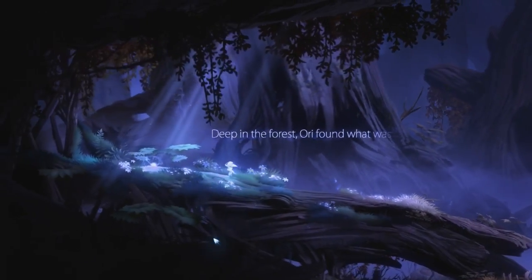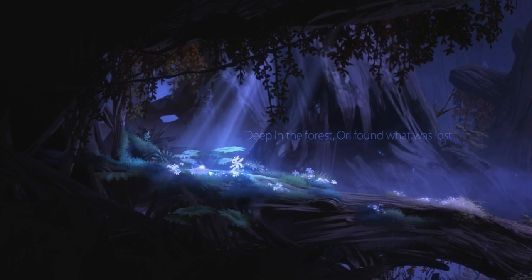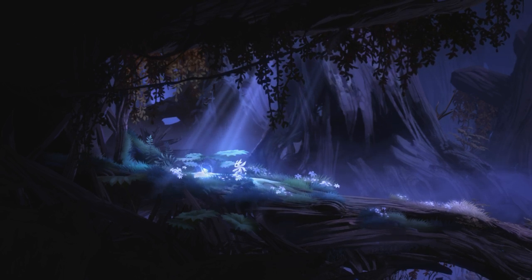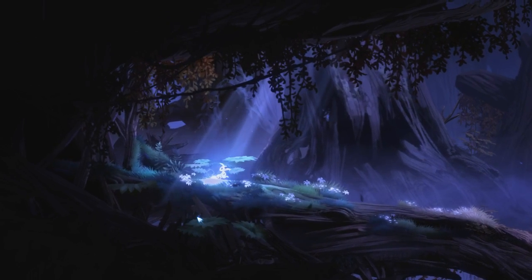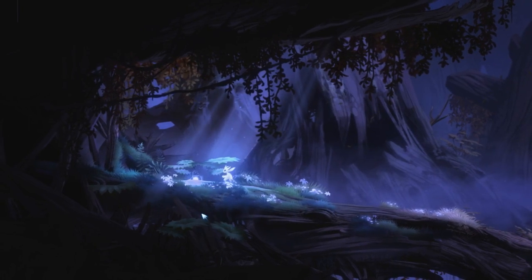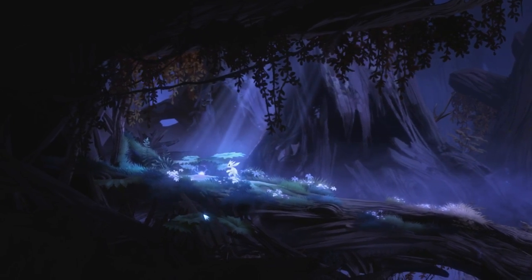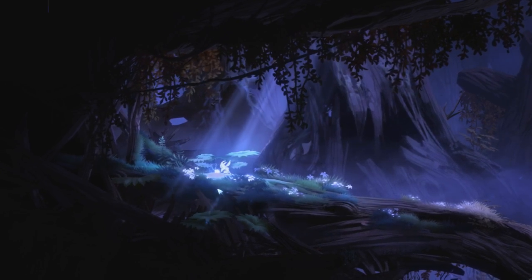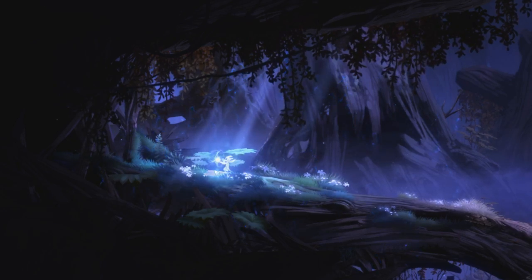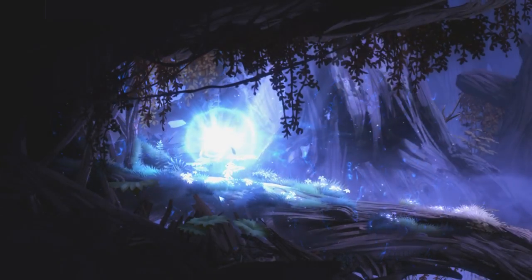I'll turn the UI off here to skip this dialogue. As you approach Sein, you want to click or press X to pick it up only when you're able to. Right when you get close you press X — if you click from far away, you walk really slowly in and pick up Sein after strolling over, which loses about a second. So you want to only click it when you're close.